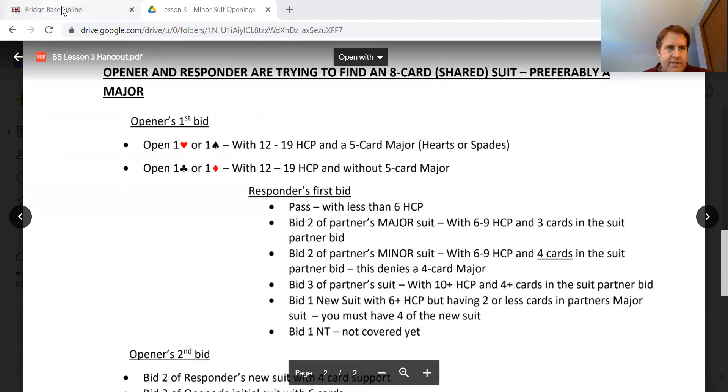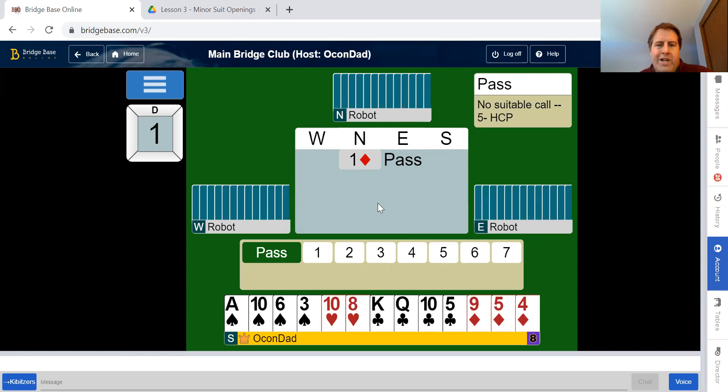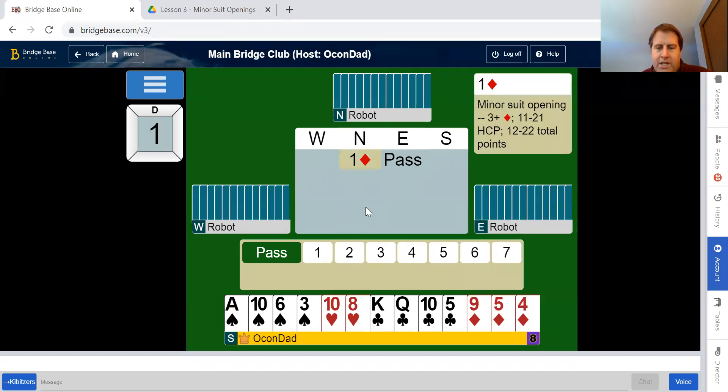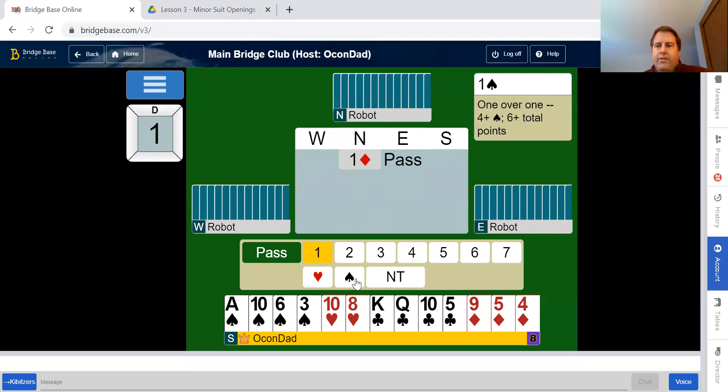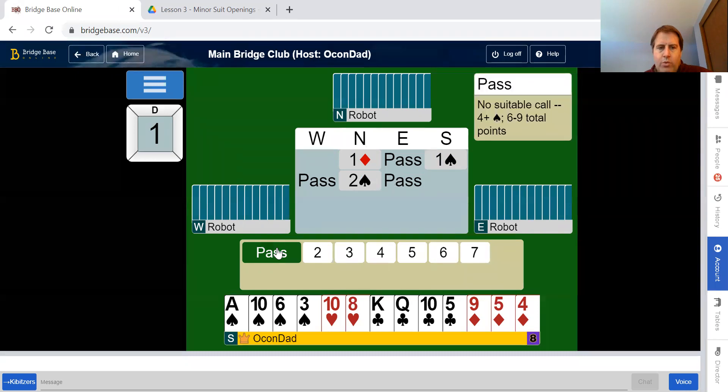Let's get started. The first hand: our partner has opened one diamond. I'm going to bid one spade — I have six or more high card points and four or more spades. We'll see what happens. Partner must have four spades because we only promised four. That looks like the low end of an opening bid, so we don't really have any chance at game. We're just going to pass.